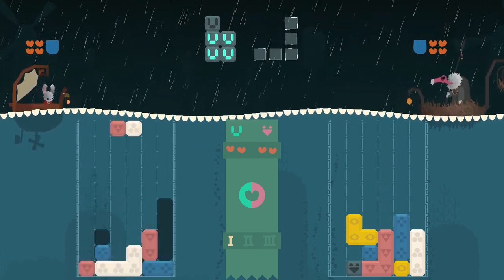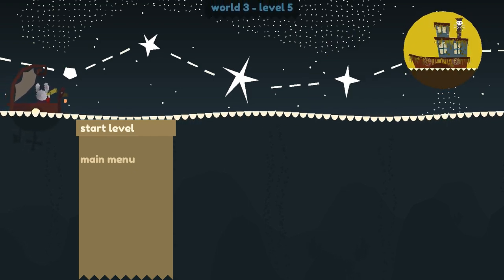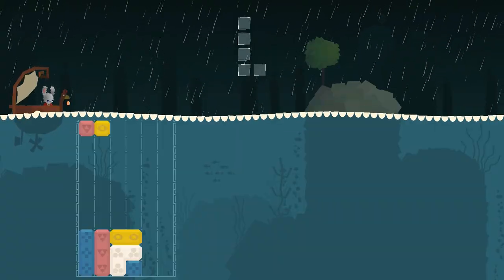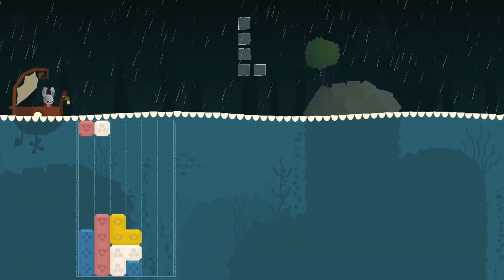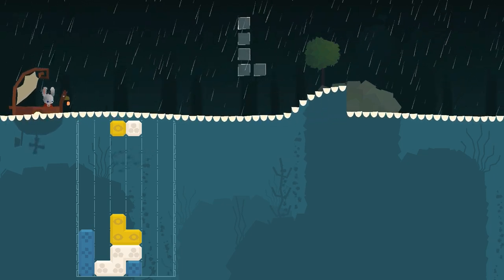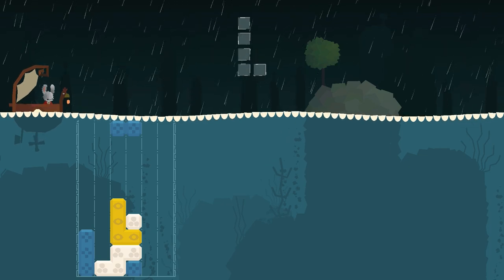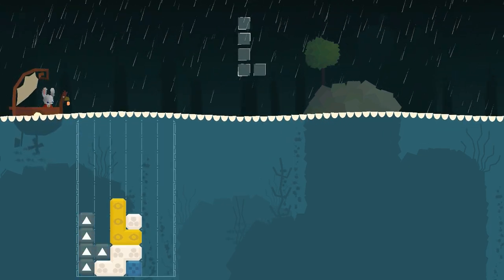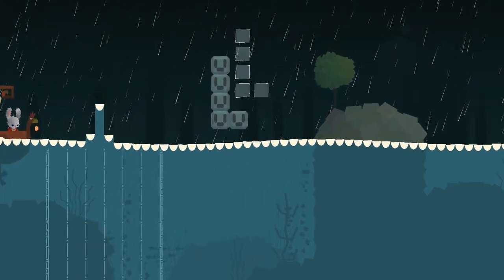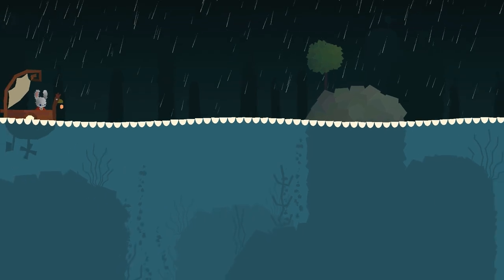Getting into the campaign mode first, this one tasks us with working our way through 20 plus levels, and to start with we're given nothing in the way of instructions — the game doesn't even have any kind of tutorial to teach us the basics. Instead we're tasked with applying logic to work these out for ourselves, but the levels do a great job of slowly introducing us to new mechanics, and it shouldn't take you too long to work out that your first real test of skill is to form the shapes seen at the top of the screen using five blocks of the same colour.